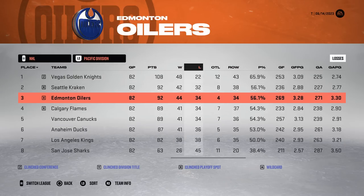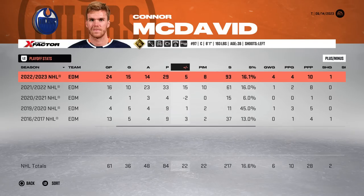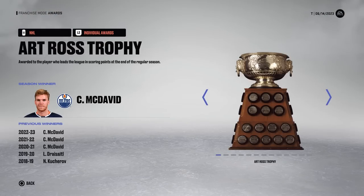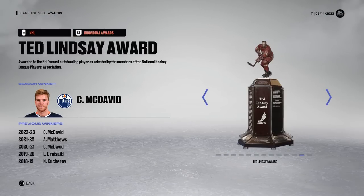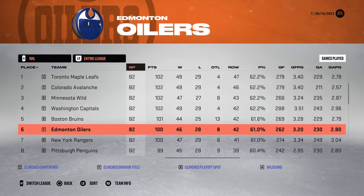In the second two-way forward year, they finish third in the Pacific and McDavid gets 109 playing the full 82 games. He also had 24 playoff showings and 29 points. He gets the Art, the Heart, and the Ted Lindsay — but does not get the Stanley Cup. They got destroyed by the Rangers in the finals.